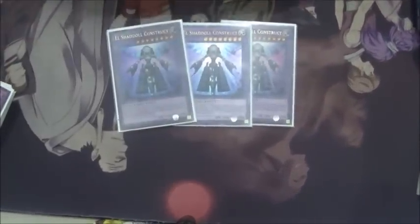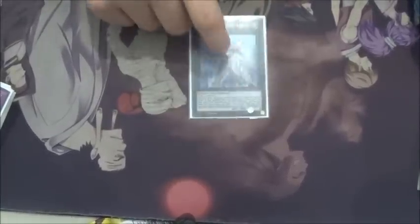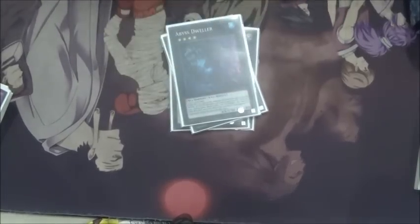For extra deck, I played 3 Construct today — made perfect — 2 Winda, and 1 Shaddoll Hound. These are great ratios. For Synchros, I played 1 Armades, 1 Goyo, and 1 Arcanite. And for XYZs, I played 1 Exciton, 1 Castel, 1 Laval Chain, 1 Abyss Dweller, 1 Downerd Magician, and 1 Cowboy.